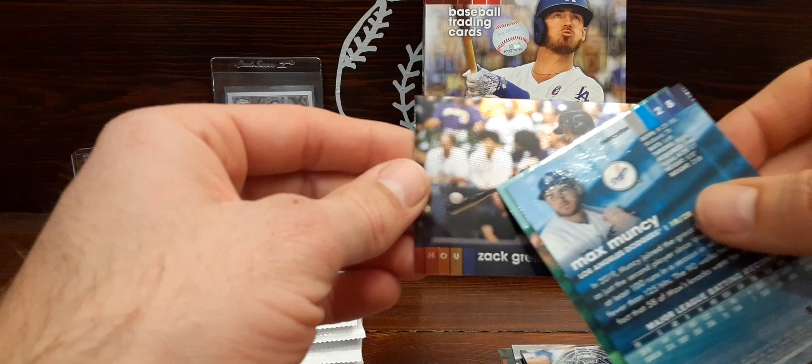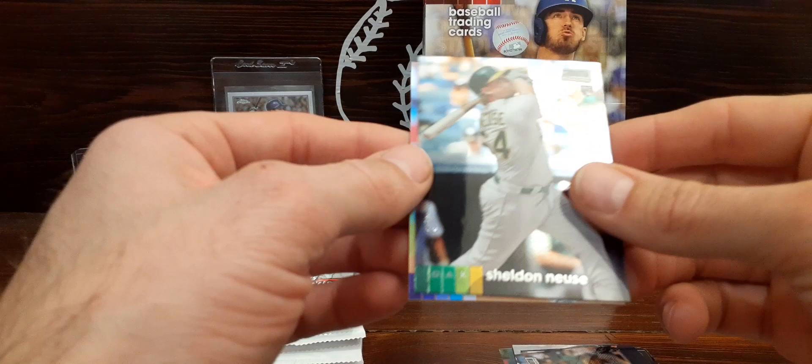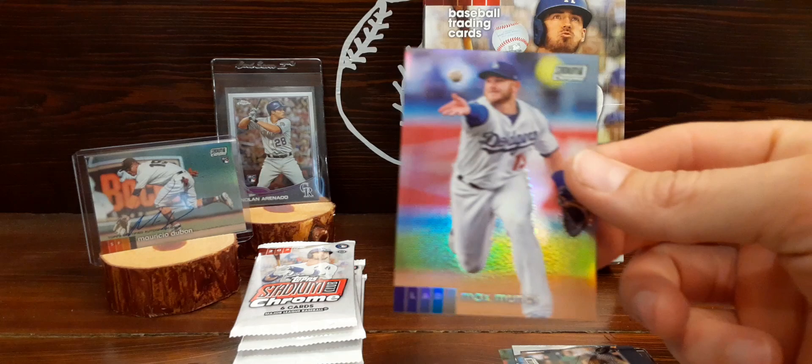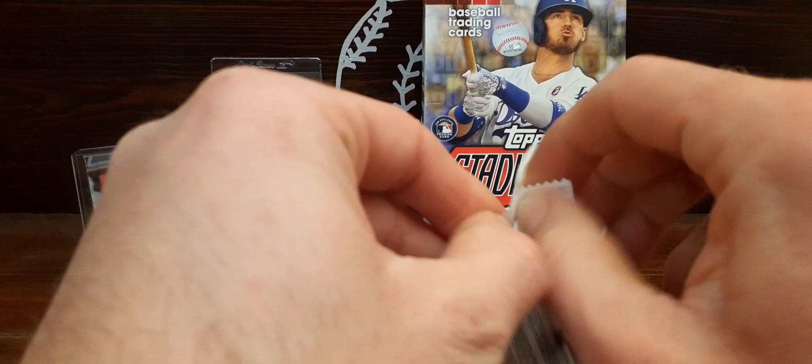Sliding through some of these. Greinke — this is obviously a great picture and it looks like he about scored that ball up, but I don't like when they put hitting pictures or running pictures with a player — it just seems kind of goofy. Just showing off a sharp little Muncie there for any Dodger fans. That's the refractor.